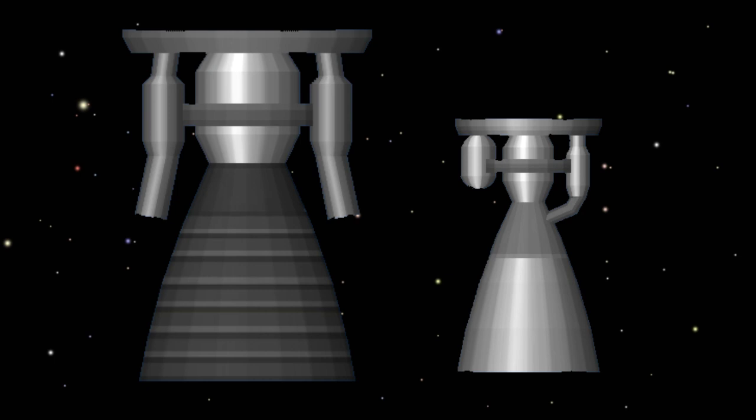These two engines — Titan and Frontier — are used in big builds for rockets that go on interplanetary missions. But if you want something simpler and smaller, you will need to use the next three engines.